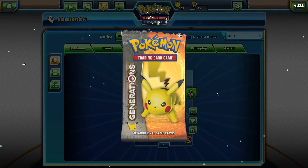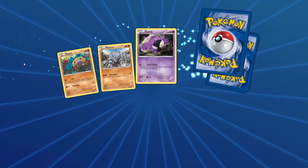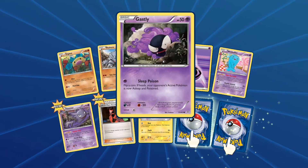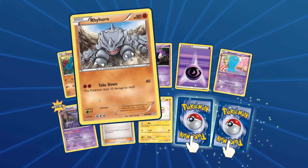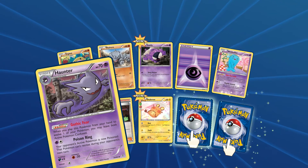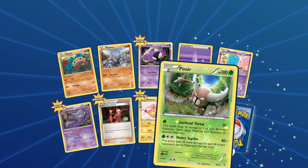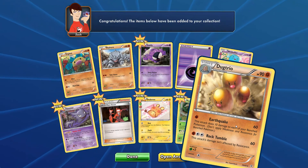Alright, let's open the first online pack. We have a Gastly — I needed one of those — a Diglett, a Rhyhorn, a Gastly, a Psychic Energy, a Wobbuffet, a Haunter — awesome, both Gastly and Haunter in the same pack, and I already have a Gengar for a combo. There's also a Team Flare Grunt, a Dedenne, a Pinsir, and a Dugtrio.